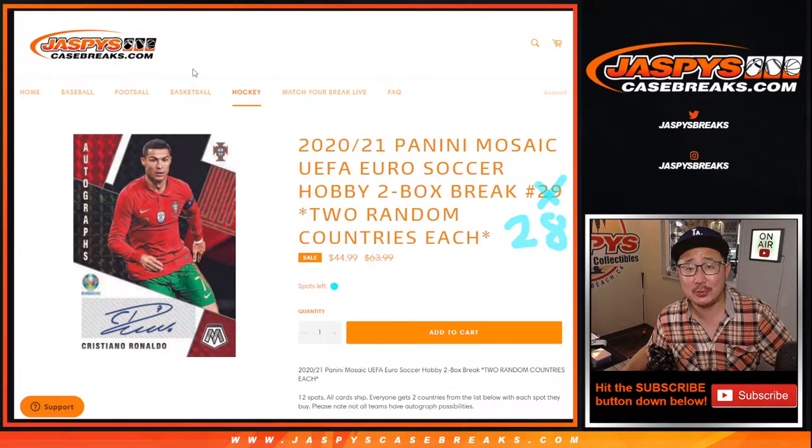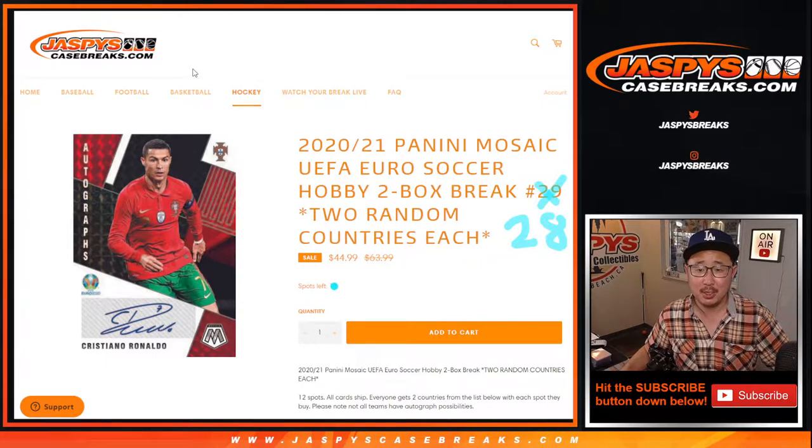Hi everyone, happy Thursday. I'm Joe for JaspiesCaseBase.com coming at you with 2020-2021 Panini Mosaic UEFA Euro Soccer, two box random country break number 28.